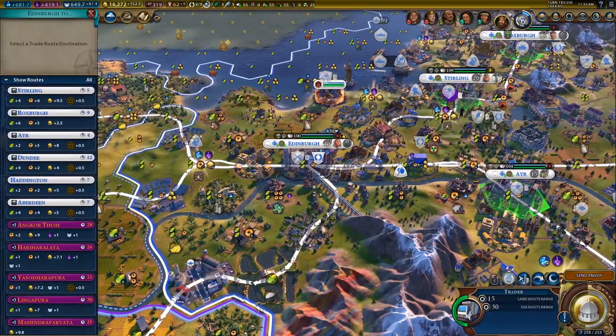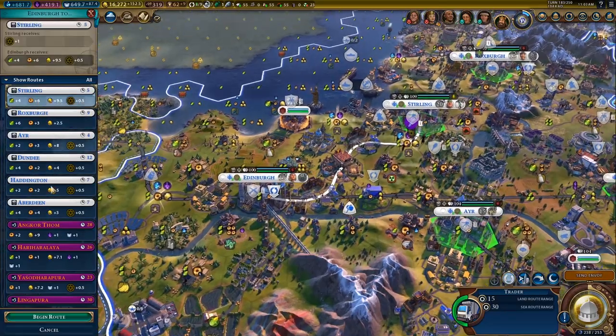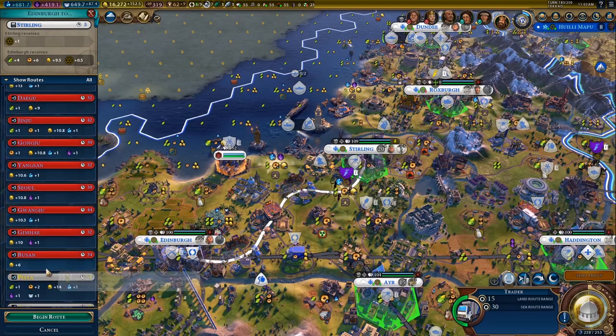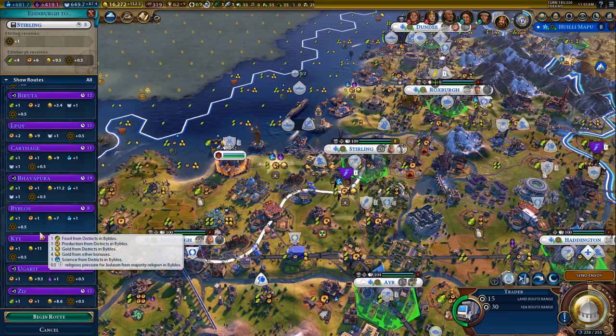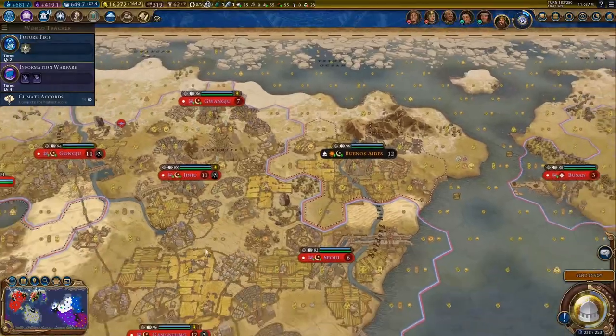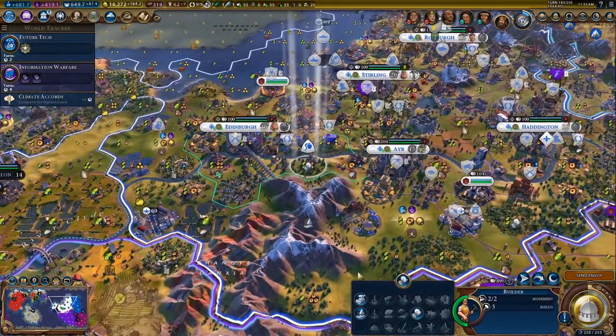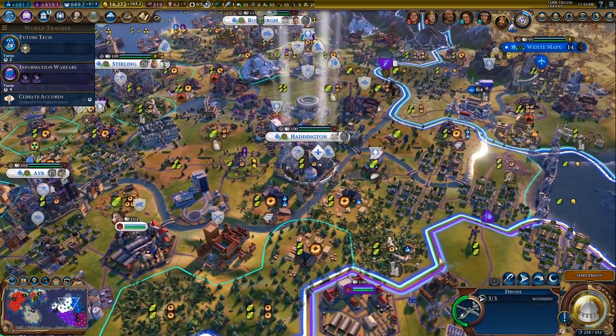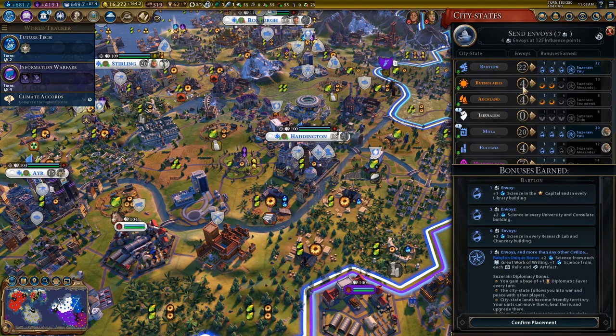I got a science victory as Robert the Bruce, and the secret society did actually help me get there. So the kind of things I'm suggesting you do is build plenty of wonders to improve your great people points per turn and keep your civilization happy and growing. For Scotland, this is more important than for your average civ because Scotland is a really good civ when its citizens are happy or ecstatic.